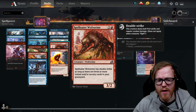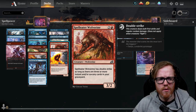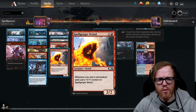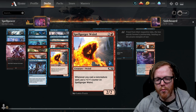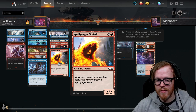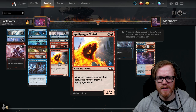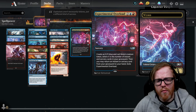Spellgorger Weird is fine but there's an uncommon — Sprite Dragon — that I think is much better. It's a 1/1 for two mana with flying, haste, and the same ability of getting a plus-one/plus-one counter whenever you cast a non-creature spell. It's cheaper, can attack immediately when it enters the battlefield, and has flying. I got rid of the Weird versions and went with Sprite Dragon instead. Experiment Overlord is a four-mana card that creates an X/X blue and red Weird creature token, where X is the number of instant and sorcery cards in your graveyard, then returns a target instant or sorcery from your graveyard to your hand before exiling itself.